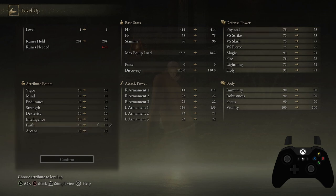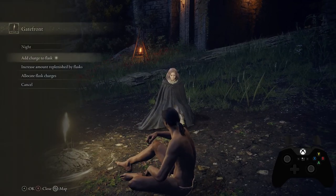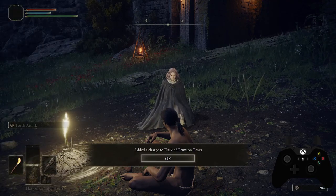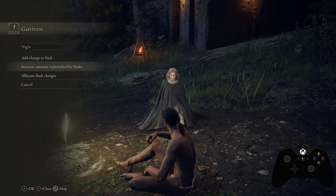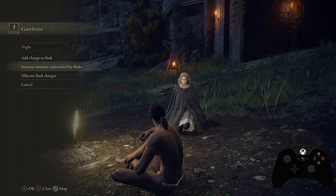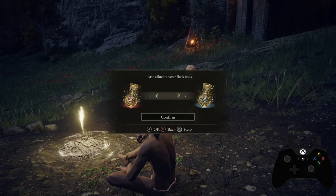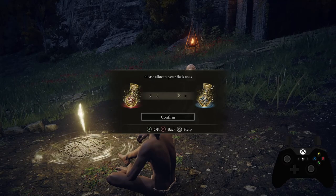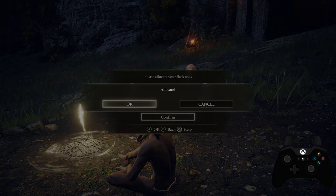You can also allocate charges at the campfire. If you're a mage or magic user you may want more FP flasks — the blue flasks. Or if you're more of a fighter, you may want more healing. Right now I'm all fighter, so I want all healing. I don't really need to recharge my mana — if I lose it, I'll just live without it until the next rest. Those flasks recharge every time you sit at a campfire. So if you run out, go back to one of these Sites of Grace and sit.